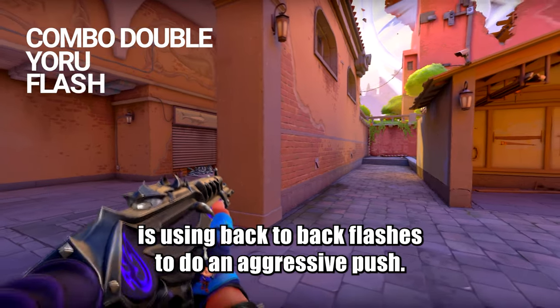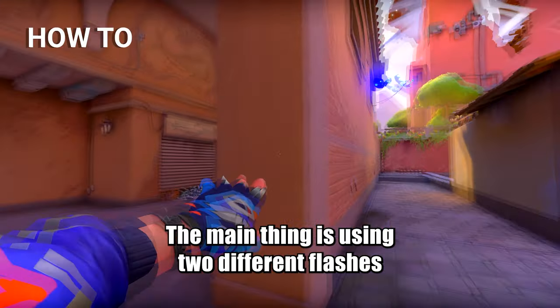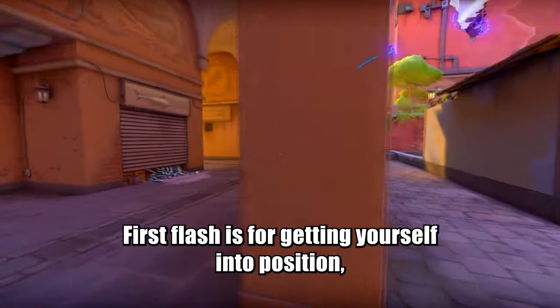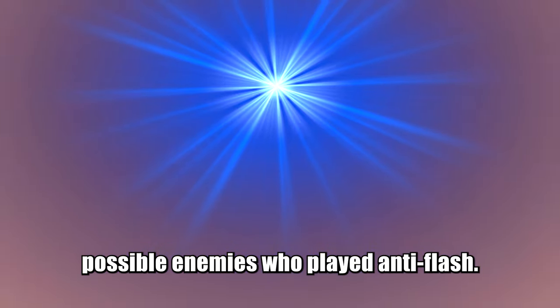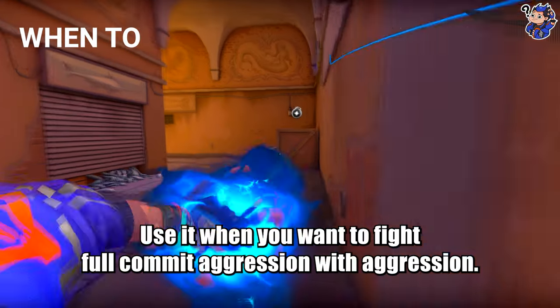Combo double flash is using back-to-back flashes to do an aggressive push. The main thing is using two different flashes to push a part of the map. The first flash is for getting yourself into position; the second flash is to re-flash them and flash possible enemies who played anti-flash. Use it when you want to go full commit aggression.